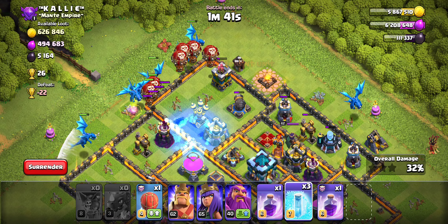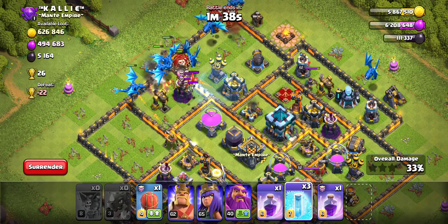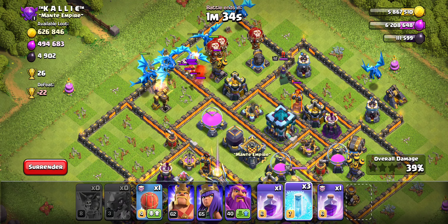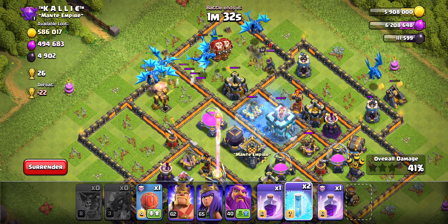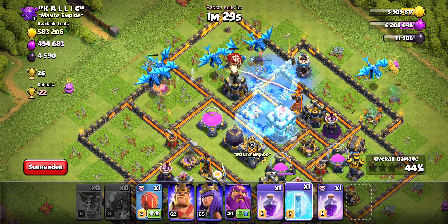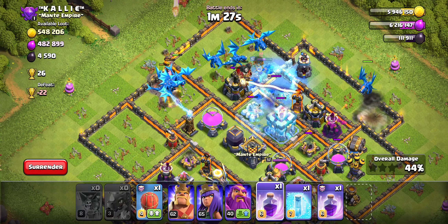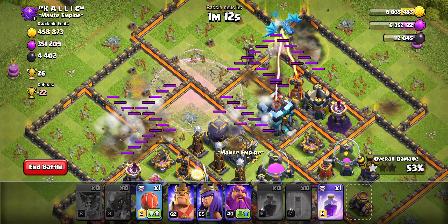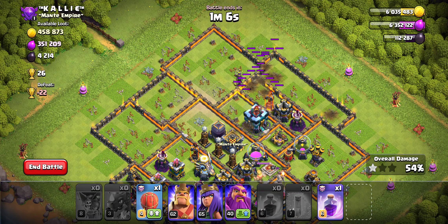Now we're going to slowly move into the core of this base. Oh, we are frozen — that's never happened before. We're going to freeze like that, and freeze like that, and Rage once we get more into the core right here. Freeze here, and we have a lot of low health E-Drags. This might actually be a whiff, which is not great seeing that this is supposed to be a guide. Yeah, that's a whiff. We still got 1k Dark Elixir, but I think we just didn't Rage early enough.